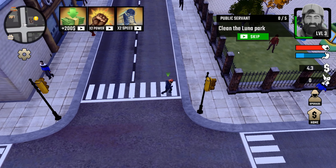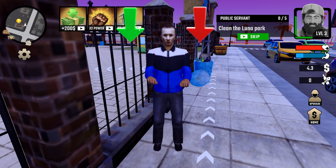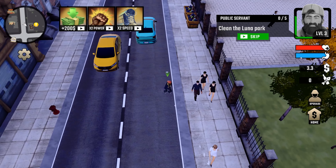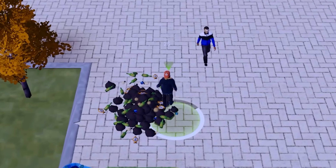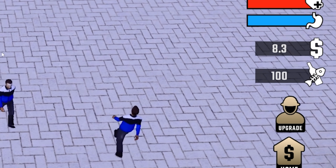That brought us down to four dollars and now we got to clean up Luna Park. This guy is trying to play some games with us — we're at 4.3 dollars and we are still at 4.3 dollars; he literally gave us nothing. We actually are pretty hungry though. Let's go get food — a hot dog is all we can afford, but that completely filled our hunger. Let's run across the street and go clean up this park. We gotta clean up this pile of trash — there we go.